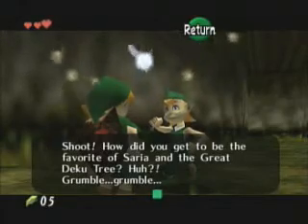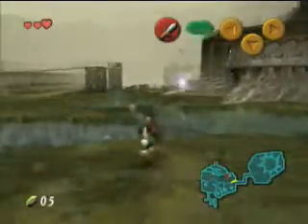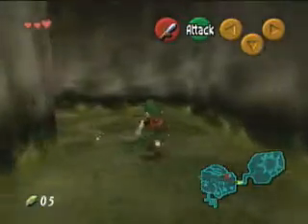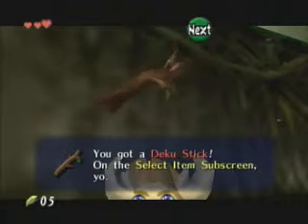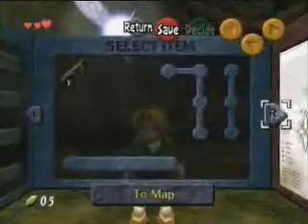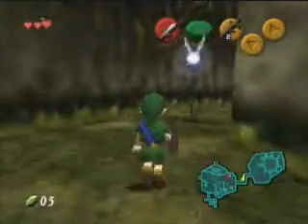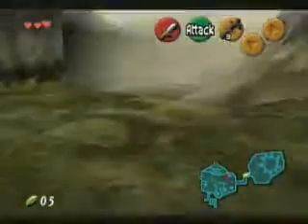How did you get to be the favorite of Saria and the Great Deku Tree, huh? Me and Saria are the most attractive people in the forest, which is why the Great Deku Tree likes us, I guess. Saria likes me and that's all I care about. She's the only decent person in this forest and everyone else is just bland and kind of emotionless. You got a Deku stick — alright, because that's valuable. Let's equip that right now because I like sticks, and sticks are fun to use in this game. These are called Deku Babas, by the way. The only way they can hurt you is if they touch you — they don't attack you at all.